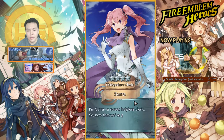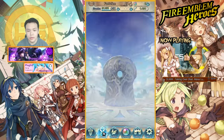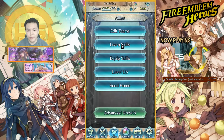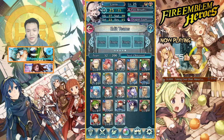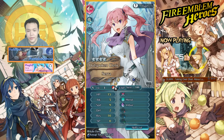She might be good — she's a healer, she's my first healer, I don't have any healers. Let me just take a really quick look at her skills. She's a foot unit, an infantry unit.